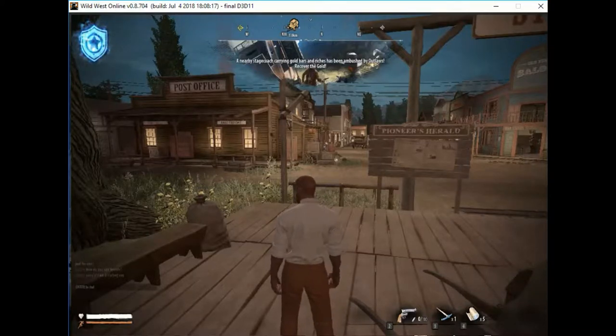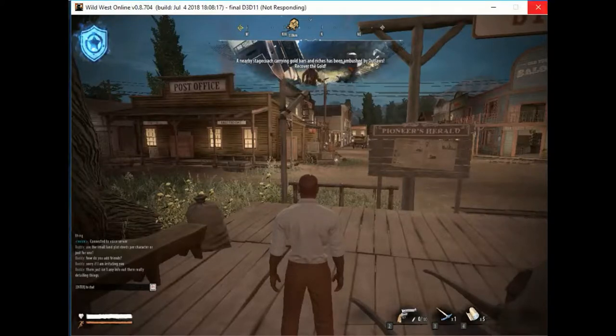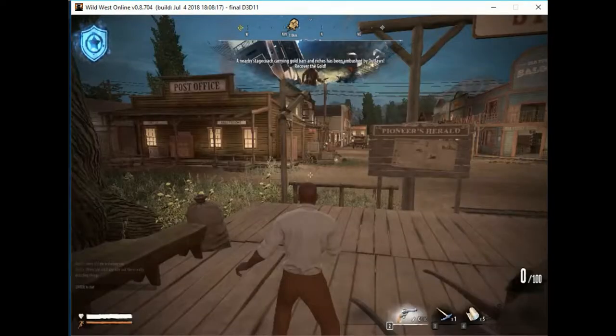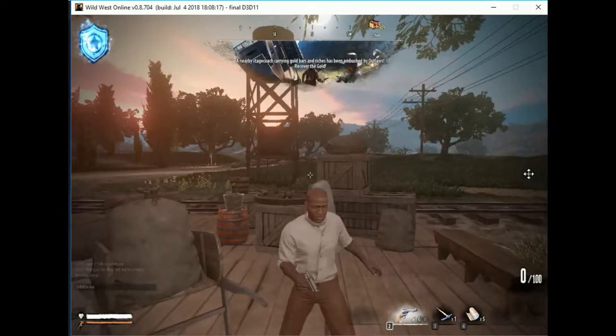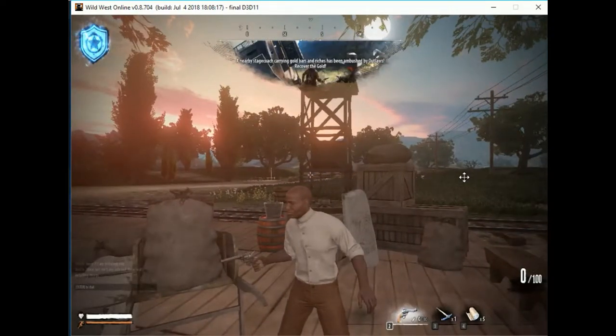On the bottom right, this is going to be showing what objects you have equipped. Like where it shows the 2 — if you press 2, it will have you bring out the weapon that's equipped there. Number 1 is generally going to be a shotgun, a rifle, or the sort. And number 2 is generally going to be your pistol.